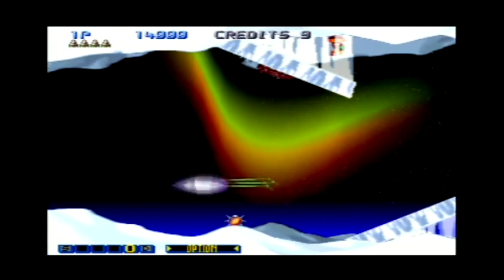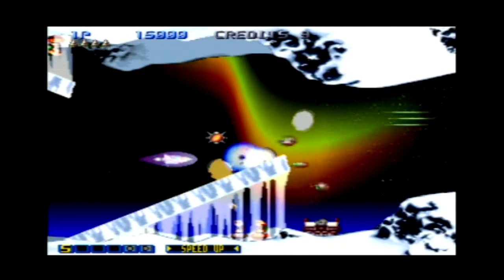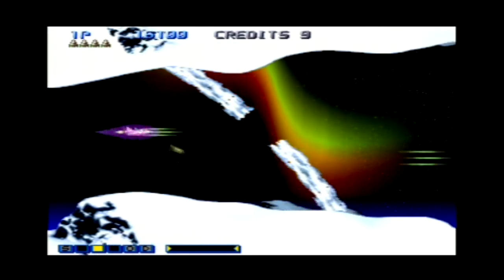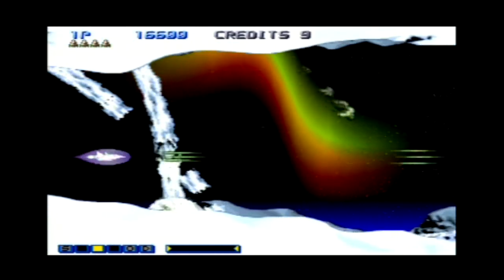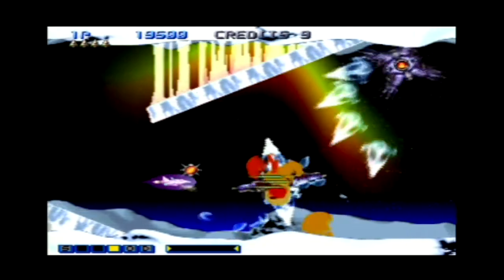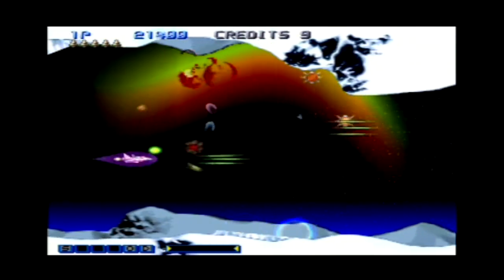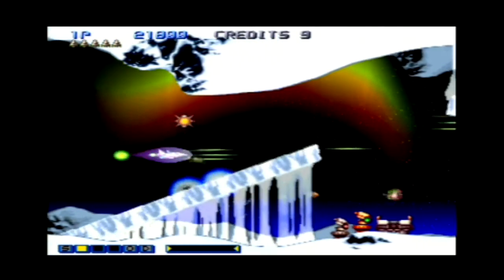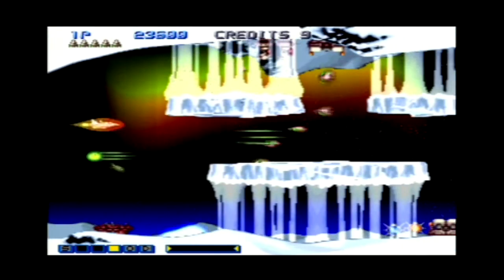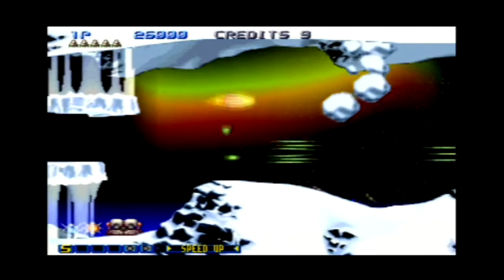Rather than just having a single level of everything, lasers and missiles in particular have a total of two levels that they upgrade through. So I've got level two pulse lasers and level two spread bomb. Now we've got options — the options in the Gradius game give you an extra buddy that trails after you and deals extra damage, dropping both bombs and firing whichever weapon you're using. Super, super useful. I believe we can get up to four, so we're up to two — that's definitely an awesome start.